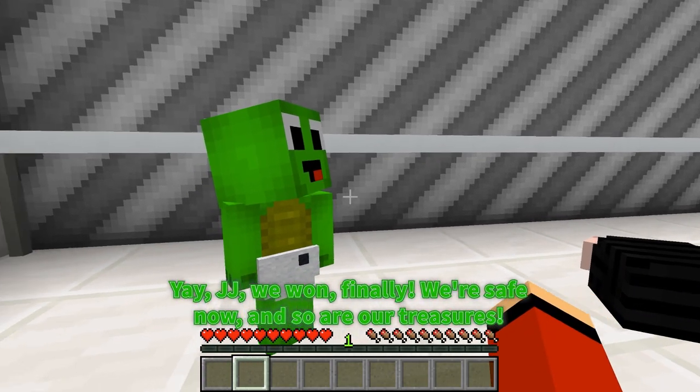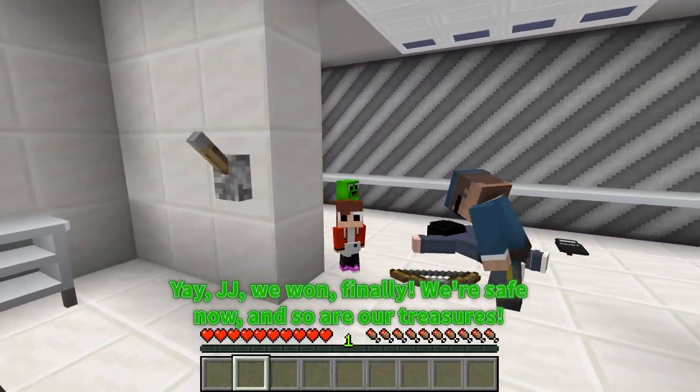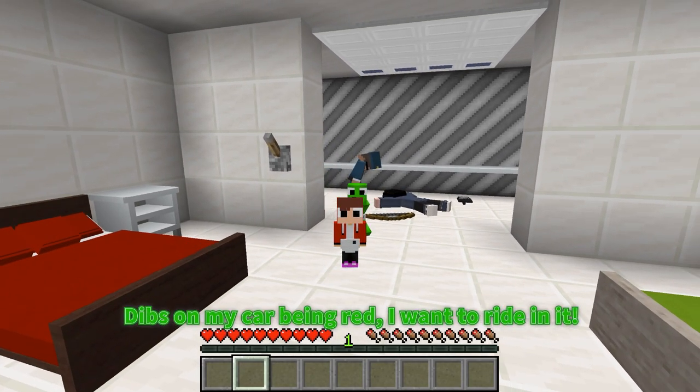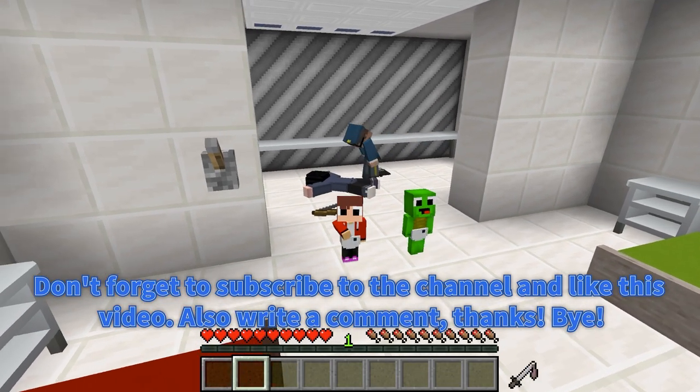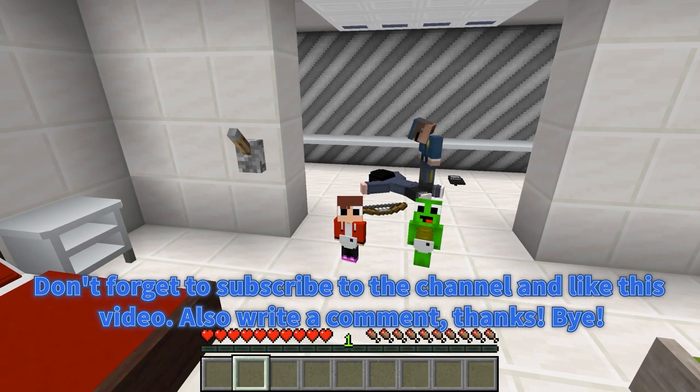Yay, JJ — we won! Finally, we're safe now, and so are our treasures! Dibs on my car being red — I want to ride in it! Don't forget to subscribe to the channel and like this video! Also write a comment! Thanks! Bye!